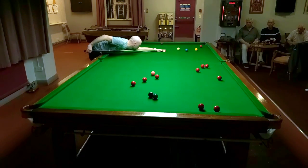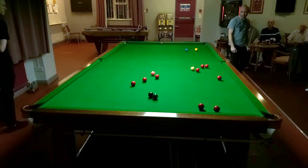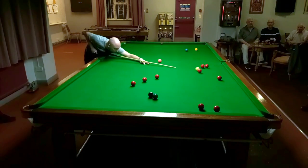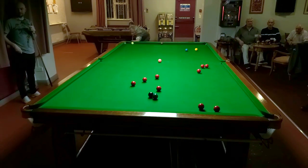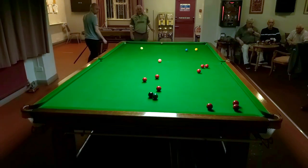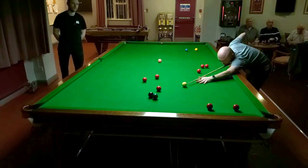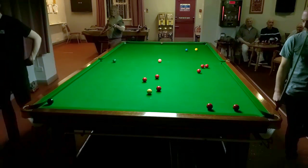I was potting well in the game, just couldn't get a break going, but just picking off red and colour. Played a good safety there but knocked a red over the pocket — still takes good cueing off the cushion, which I managed nicely. Now here I'm going for the black ball. Now it's debatable whether that was a foul but the ref didn't call it — have to watch it back.